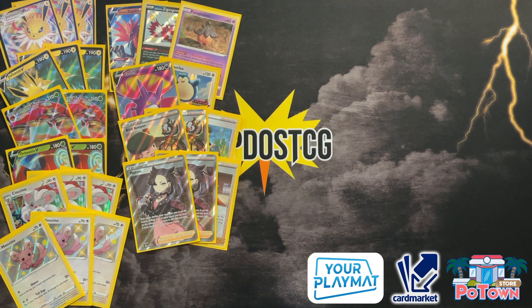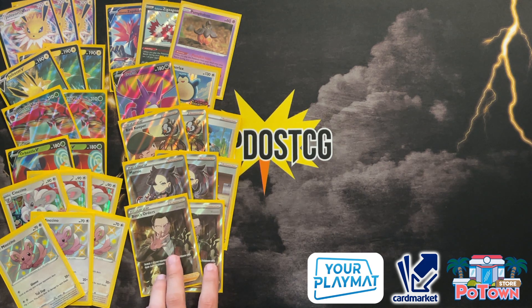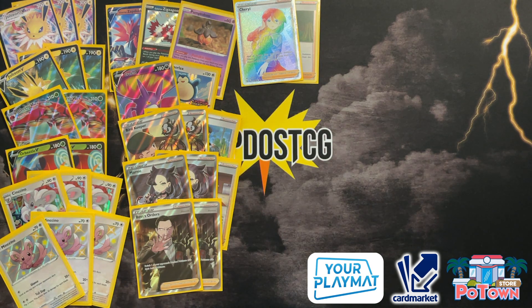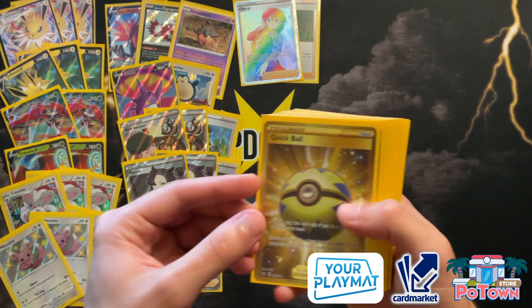We're running a lot of Marnies to put the opponent to a low hand size so they don't have Boss to gust around Jolteon VMAX. We're also running two copies of Boss's Orders, which will allow you to knock out some Pokémon — since you're spreading damage, no more copies are necessary. You slap 100 on the active and 100 on one of the opponent's bench Pokémon, and with Boss you can get multiple KOs simultaneously. Then two copies of Cheryl — I love Cheryl in this list because you can heal off all your VMAXs and all your Stage 1s instantly. This also helps get rid of damage that Inteleon quick shooting does against your Cinccino.